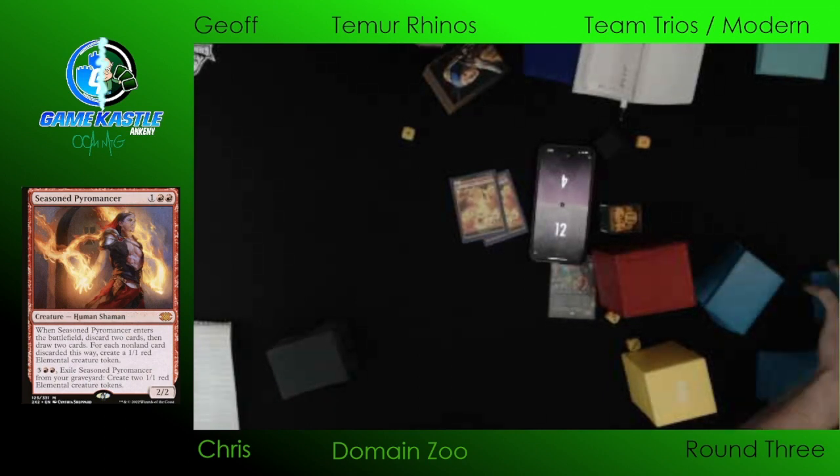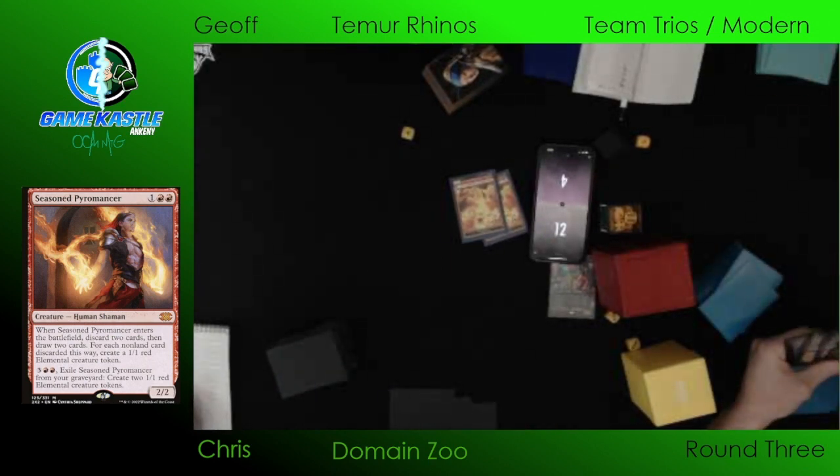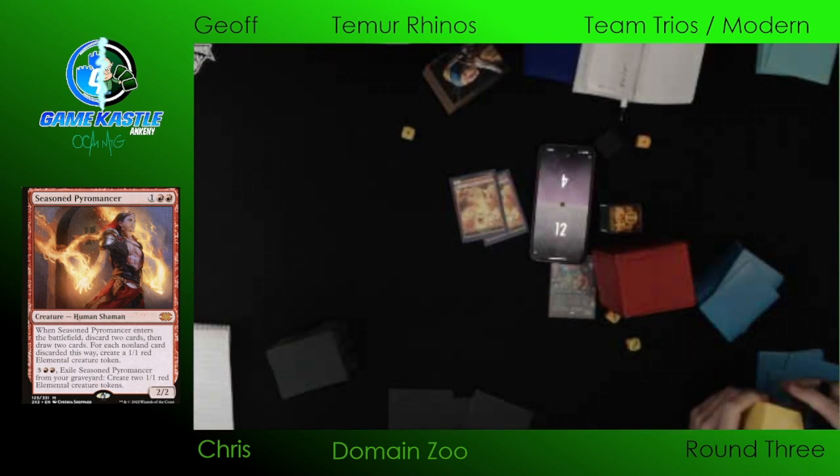What are sideboard options here for these players? This matchup is probably pretty close. The Domain deck can go up on counter magic — we might see Teferi, Time Raveler, because it turns off the ability to Cascade. Fluster Storm is an interesting include we've seen in this deck. While it doesn't necessarily deal with everything, sometimes all you need is that one push — especially in a Cascade deck, you're automatically getting additional copies of Storm, and you can effectively counter both the Cascade spell and the spell itself.